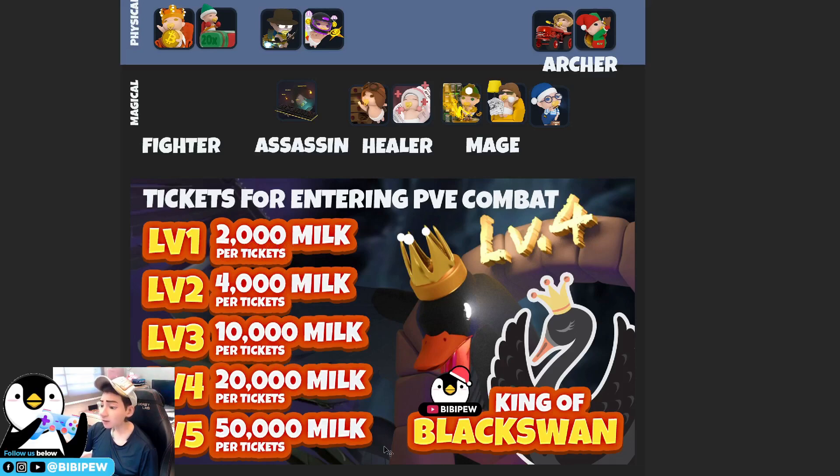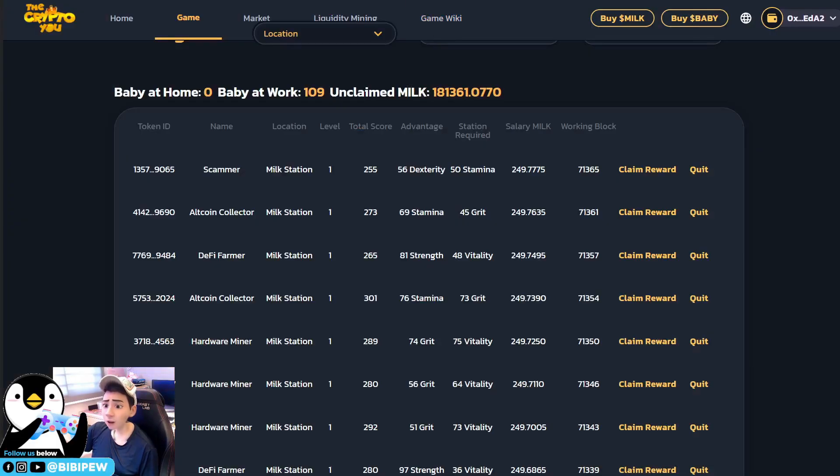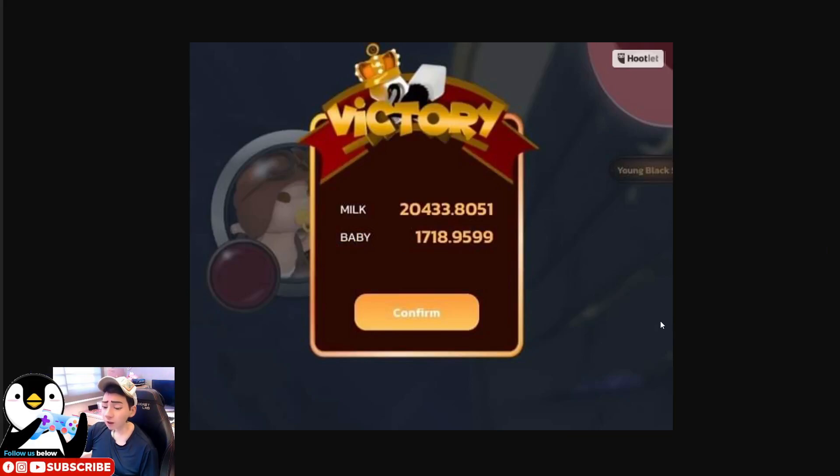You can enter PVE combat at different tiers: level one through five. Different tiers require different amounts of milk tokens. Once you convert your milk tokens to tickets, there are no refunds. You can earn rewards in new tokens as well as baby tokens. I saw one user getting 20,000 new tokens and 1,700 baby tokens from level 5 PVE. There's also a chance to meet baby Black Swan, grown Black Swan, or the King of Black Swan — the higher the enemy, the higher the rewards.